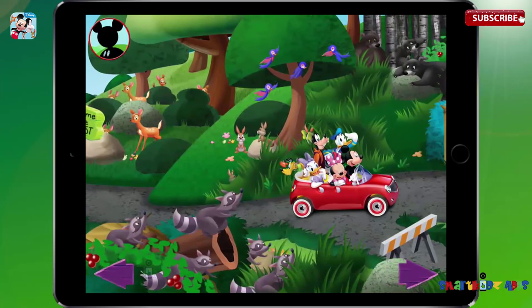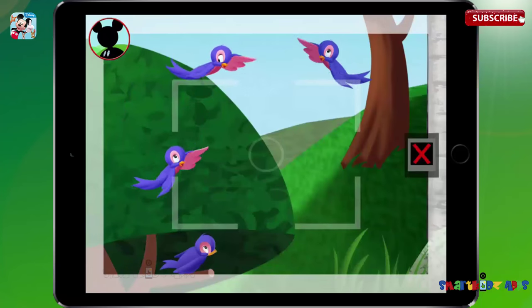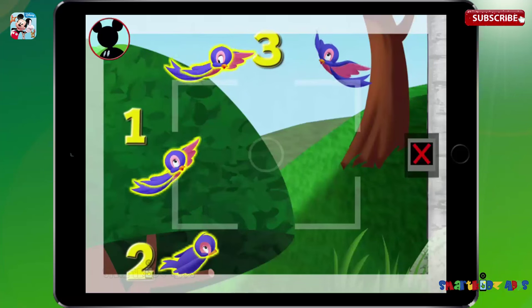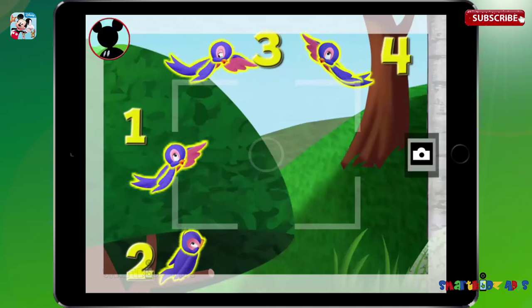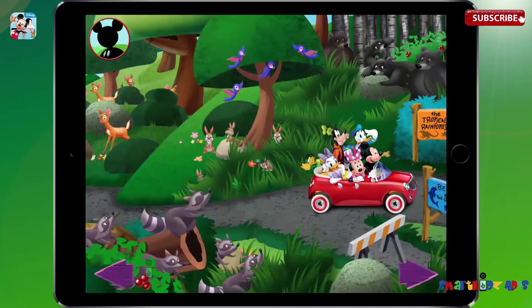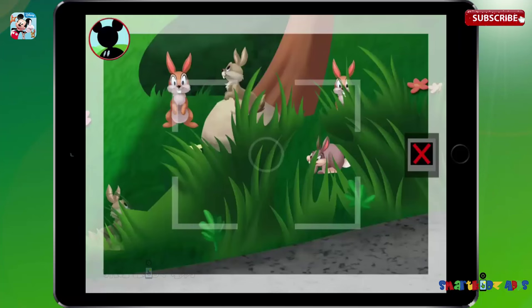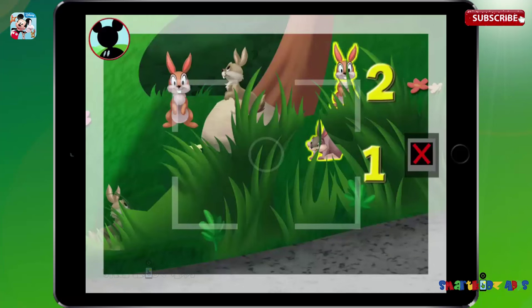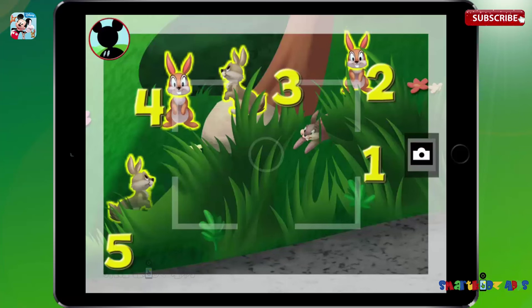Wow, there sure are a ton of animals here. Those are bluebirds. Touch the animals to count them. One, two, three, four. Fantastic. Now tap the camera to take a picture. Say cheese. Keep looking, everybody. I bet there are lots more animals to find. Those are black bears. Touch the animals to count them. One, two, three, four, five. Got it. Now tap the camera to take a picture. Say cheese.